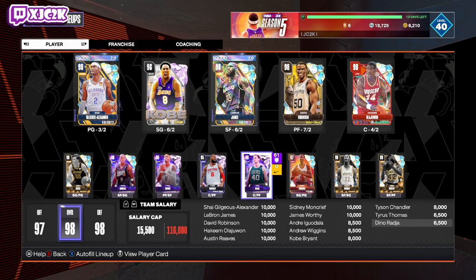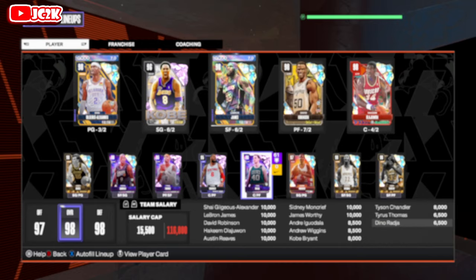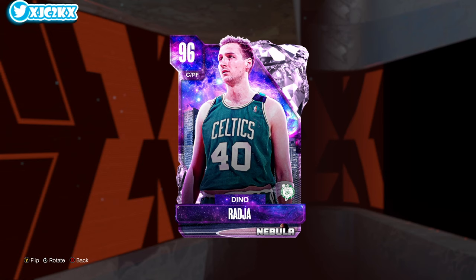He's going to play in my lineup right now. I added two brand new pink diamonds to my lineup — Dino and Tyrus Thomas — both of whom are absolutely phenomenal. I'm excited about both of them to the point where I believe they're god squad caliber players. Tyrus Thomas is actually going to start off for my lineup — I'm legitimately starting him over LeBron, that is how much I like that card.